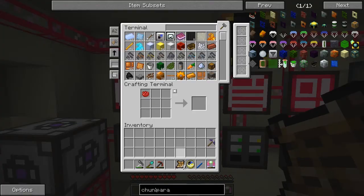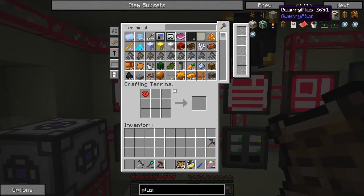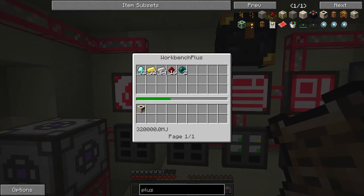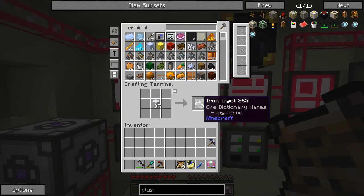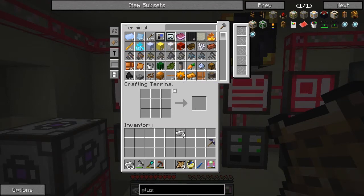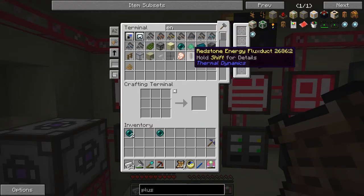Now we can also make another quarry - let's do a quarry plus first of all. Let's search for 'plus' - it's a good way to find stuff. Here's a quarry plus. It needs 32 diamonds, 32 gold, 64 iron, 16 redstone, and two ender pearls. Let me gather 64 iron - let's just go to that. Take one of those, clear that off, put those up. We also need some ender pearls - two of those. We're also going to need another ender pearl if I'm going to make another chest.